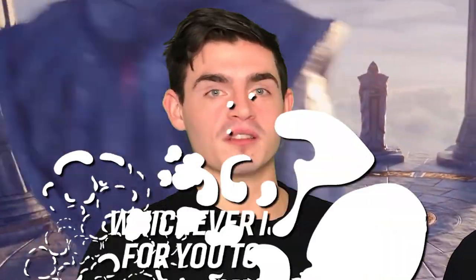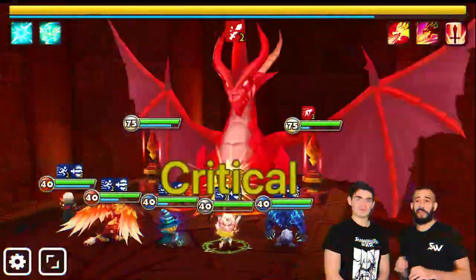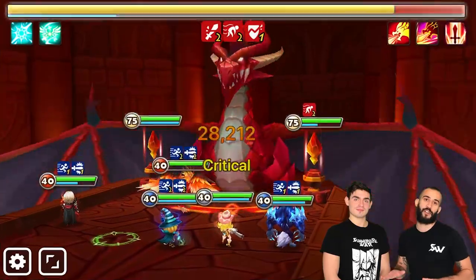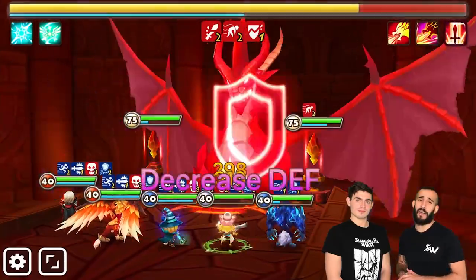Now on to DB12. Something to keep in mind is that you should choose the team that's right for you — whichever one is easiest for you to acquire, or whatever monsters you already have. The first team features Verd, Lauren, Vigor, 2A Spectra, and Chili. Surprisingly, this team with two strippers, attack bar reduction for the towers, death break, and some damage is 100% safe. Vigor comes in with damage, death break, and the heal to keep your team alive.